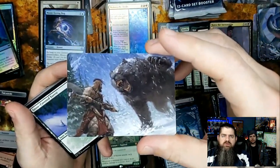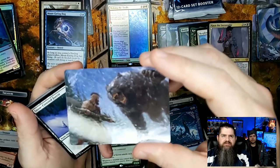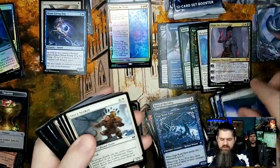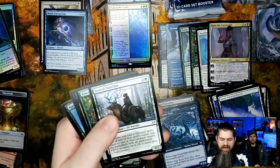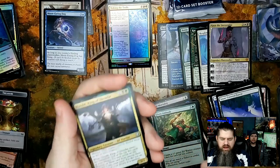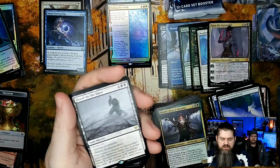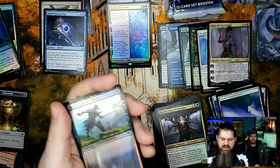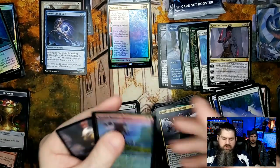That bear is gigantic but he's got a big axe, standing there like 'I can take you.' Boreal Outrider, Elven Ambush, Herald, King of Skemfar, and Blood on the Snow — the regular version this time, you've already got the foil. Pretty dope card. Frostbite and Kerfell Kennel Master for common foil.